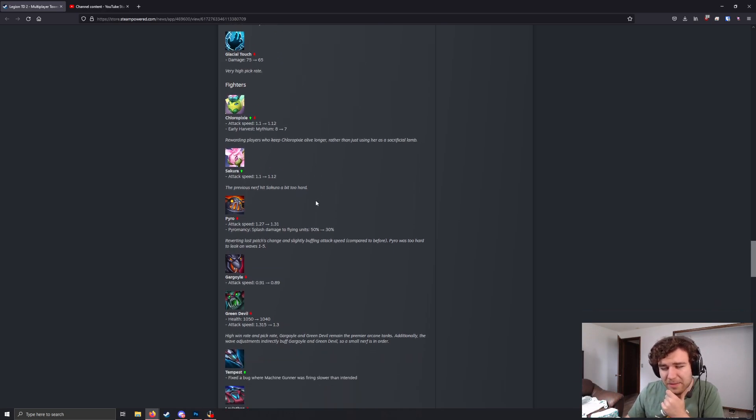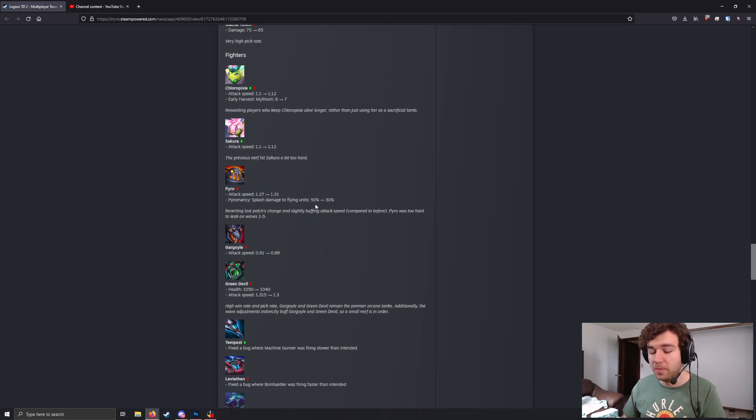Sakura getting a buff I think is probably justified — she seems a little bad if you open with Sakura. I think this kind of falls in line with the chloropixy buff as well, making it so they're on the same attack speed. The moment you've all been waiting for: Pyro is getting a nerf. Attack speed is getting upped slightly, but the splash damage on flying waves is being reduced. So it's going to be worse on wave 4 and 17. Pyro is not invincible 1 through 5 — on wave 4, you're going to have a little bit of a problem potentially holding. We might see the downfall of Pyro a little bit here.